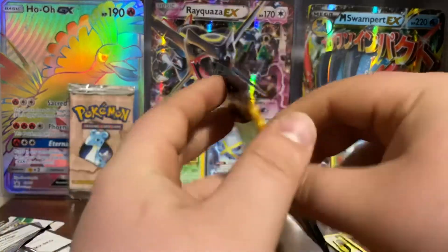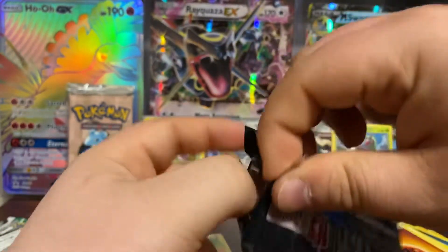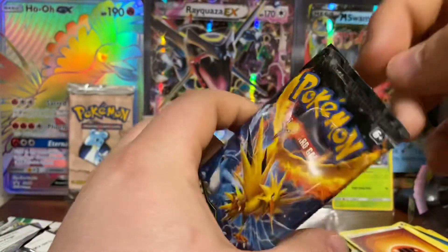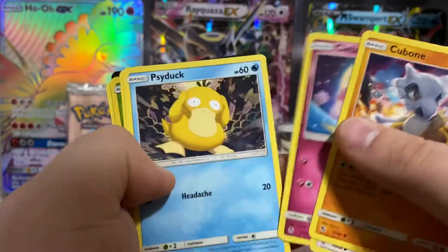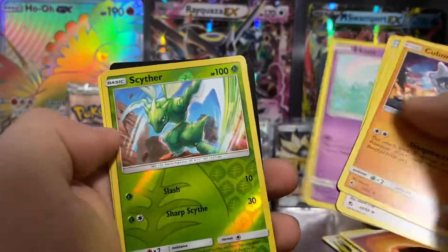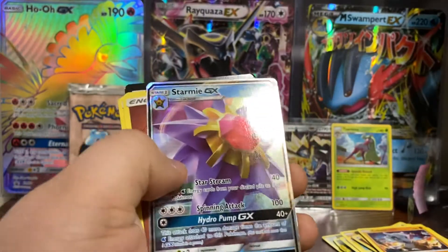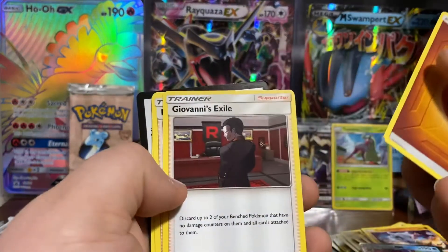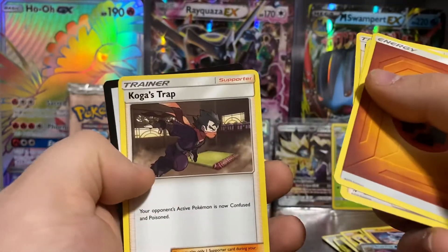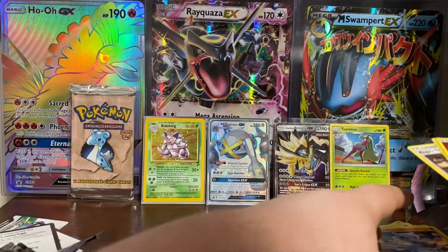Now for Hidden Fates: we got Cubone, Eevee, Clefairy, Psyduck, Ekans, Scyther — that's our reverse. And we got a Starmie GX! That's nice, I like it. I'll put a sleeve on that. Also got Fighting Energy, Giovani's Exile, Brock's Grit, and Koga's Trap. I'll sleeve that.